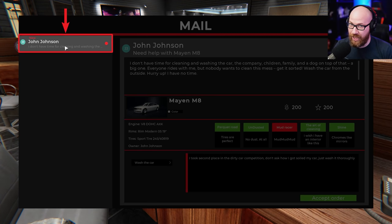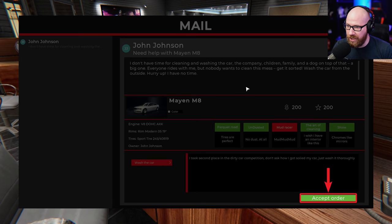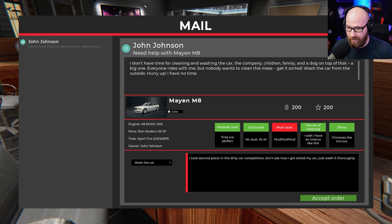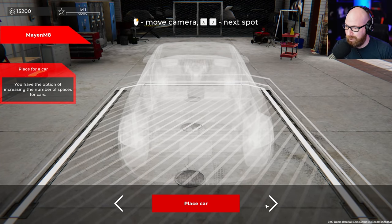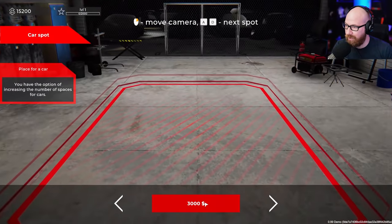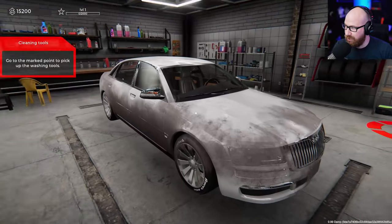John Johnson — what a name. He says 'I don't have time for cleaning and washing the car. The car, the company, the children, family, and the dog on top of that — a big one. Everyone rides with me but no one wants to clean the mess. Get it sorted, wash the car from the outside, hurry up.' Okay, so we accept the order — wash the car. Place the car there — there it is, it is absolutely dirty.